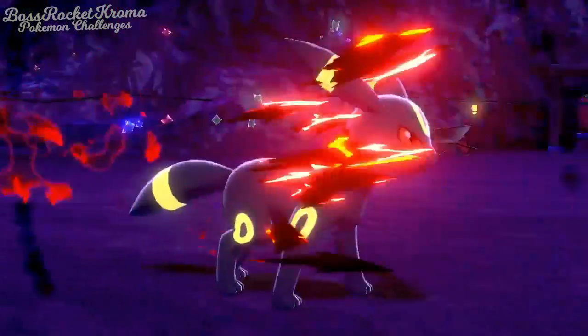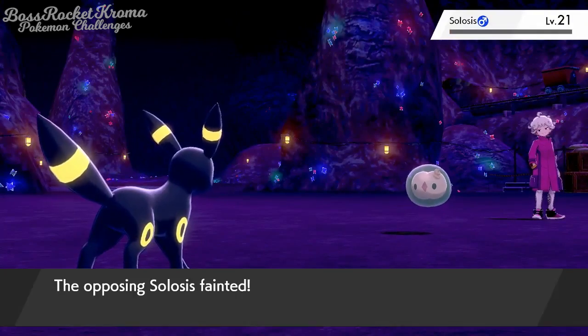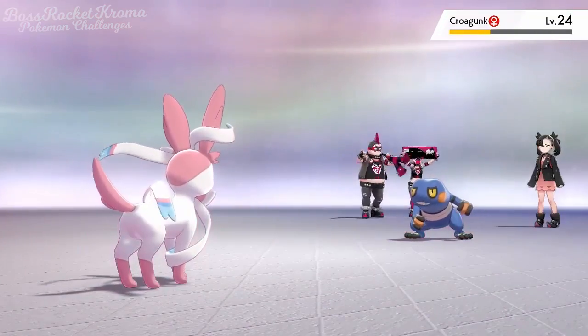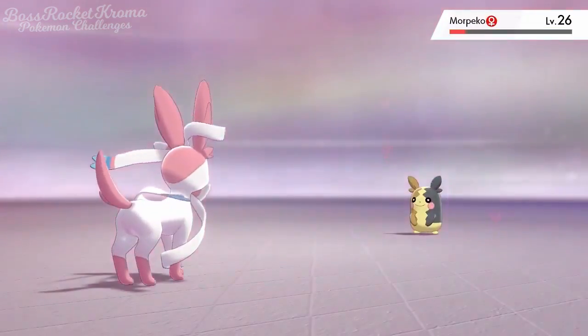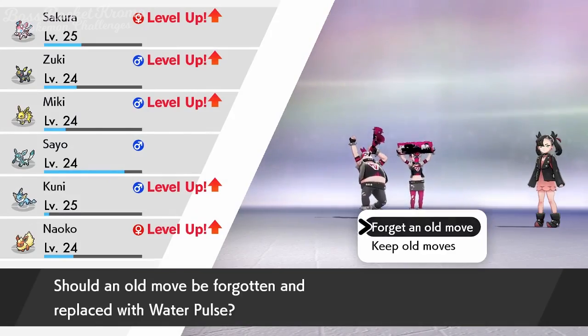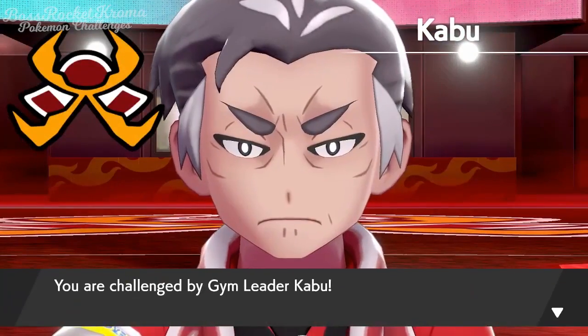Once again, Bede is no match for our Dark-type coverage in the form of Zuki, making it time for Marnie. Sakura is the perfect match for her — Krogunk's a bit scary, but Disarming Voice is perfect for her Scraggy and Morpeko. And our Vaporeon Kuni learned Water Pulse during the battle — perfect timing for the upcoming gym versus the Fire Gym Leader Kabu.